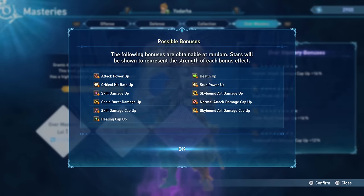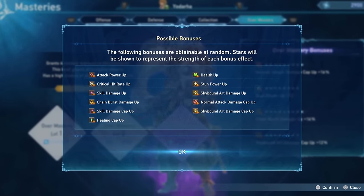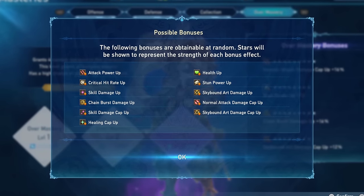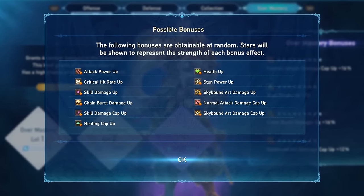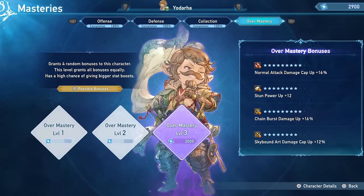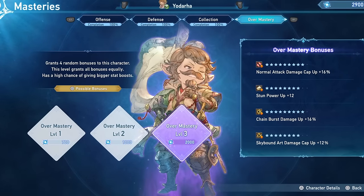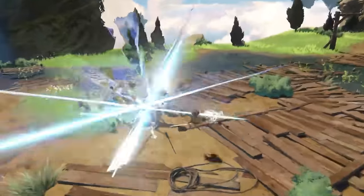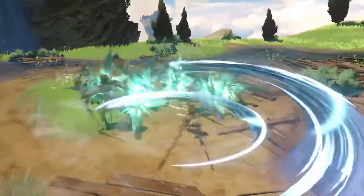As for the overmasteries, my recommendation is always to get as much skill damage cap up and normal attack damage cap up as possible, and then go from there. Unfortunately I didn't get very lucky — I got normal attack damage cap up 16, and I also have damage cap up on the skybound art, which is a little bit nice, but these are not very good rolls; ideally I would be able to get something better.